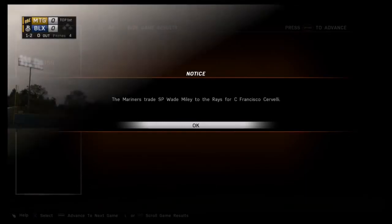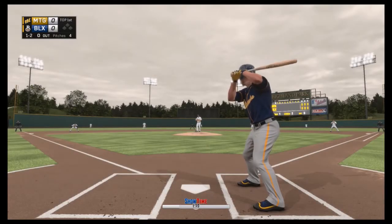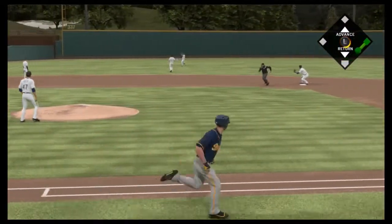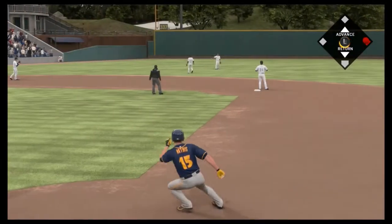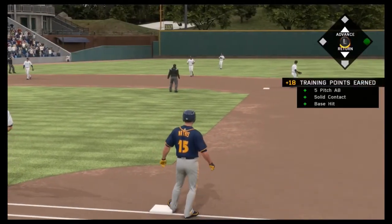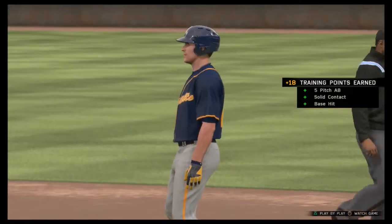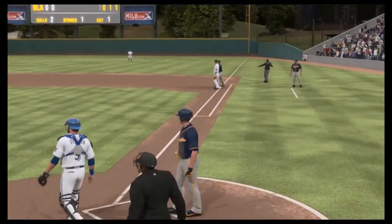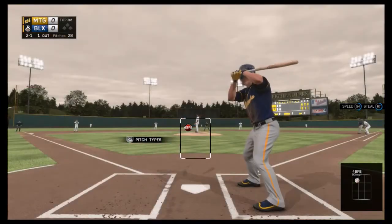The Rays aren't done trading. Remember they gave up Desmond Jennings for us — well now we're sending Wade Miley to Pittsburgh for Francisco Cervelli, so now we have a new catcher. Yeah, a lot of trades have been going down in the Rays organization; obviously we were the centerpiece in one. With that said, we'll head into game five.